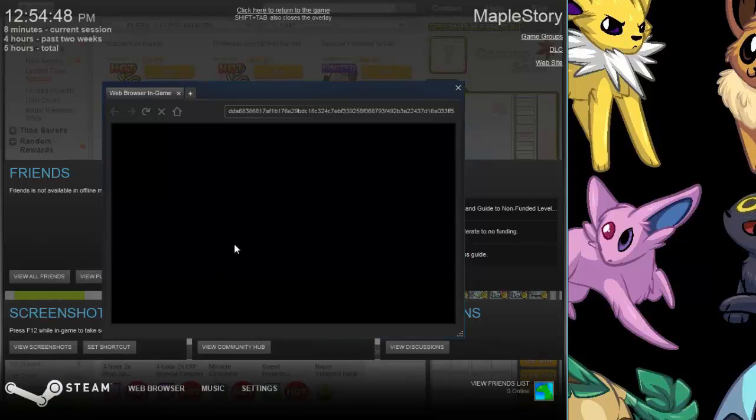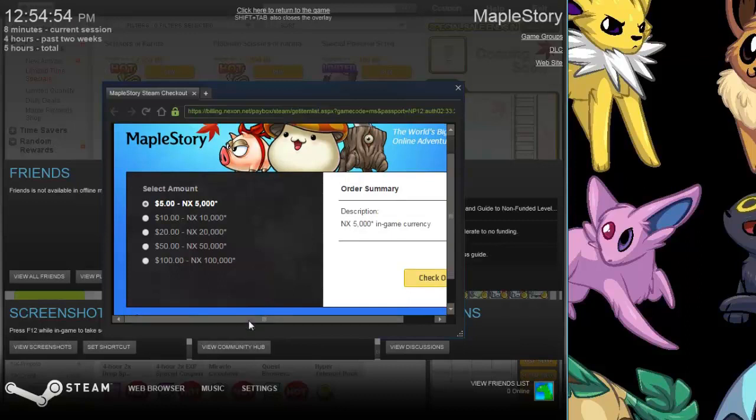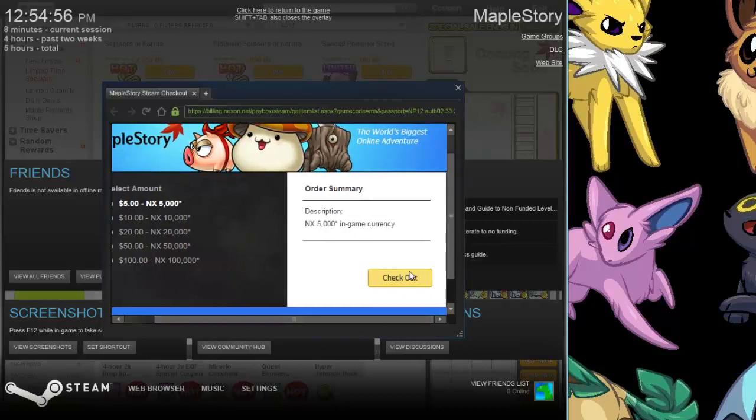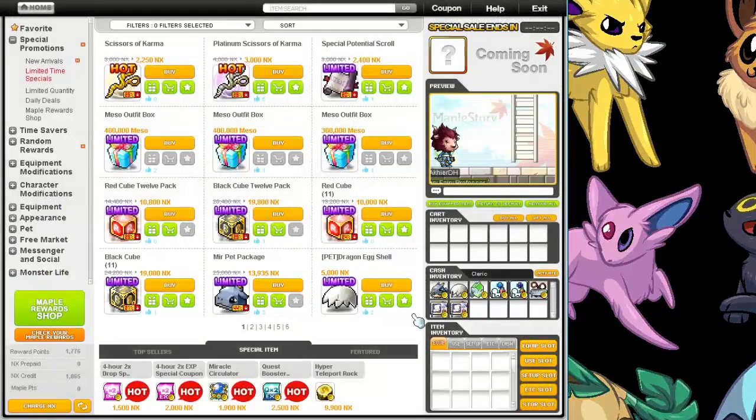When you press that, it'll open up this. And then it'll just have the screen open here, and then you could check out. Not going to, because I already bought it. But yeah, since this was like 13-something, I did a 10 and a 5, and now I have some left over. Not sure what I'm going to use that on, but that's how you do that.